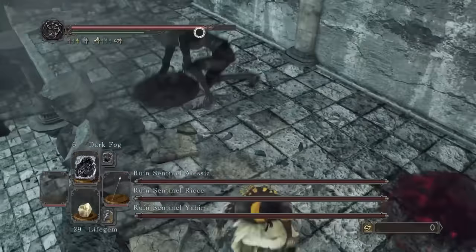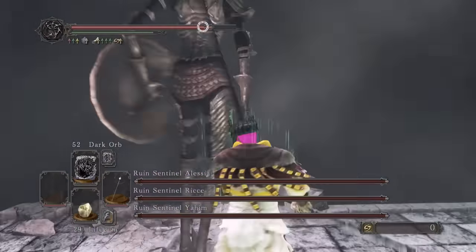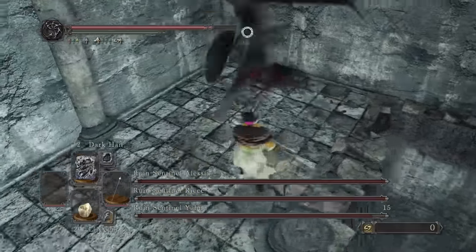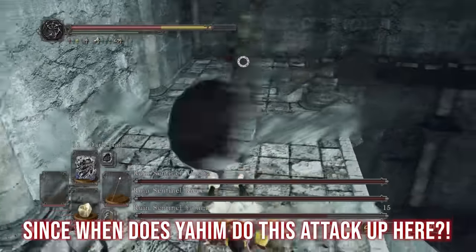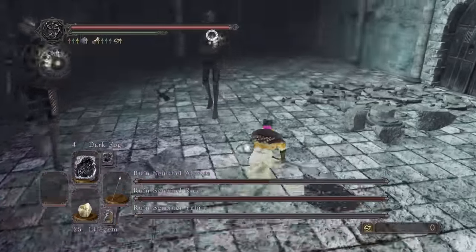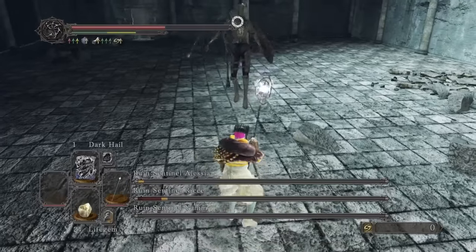As well as Dark Orb, Dark Fog is also an awesome hex, and what better boss to test it on than the easily poison-ruined Sentinels. It's so quick to cast and procs poison even quicker. Dark Hail is the equivalent of Dark Bead from Dark Souls 1 but it's nowhere near as OP, although the damage is still quite good. We damage Alessia loads before the other sentinel gets involved. Dark Fog can poison both at once as well which is pretty awesome, and we prune these Sentinels from the tree of life.